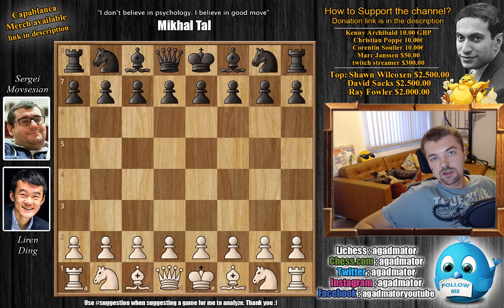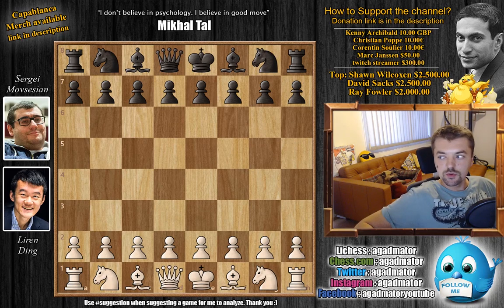Hello everyone and welcome to another really cool game from the 2019 FIDE World Cup. It's Ding versus Sergei Movsesyan. Movsesyan was, some 10 years ago, among the top 10 rated players in the world with a rating of some 2751. Now he's a bit lower rated, but nevertheless a very strong opponent for Ding. Two of the classical games between them have been drawn. This is the first game of the Rapids, so let's check it out.